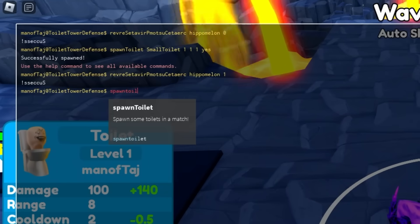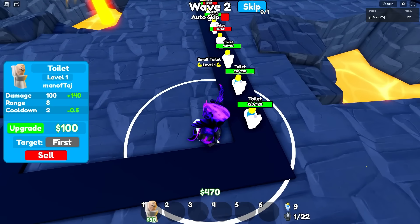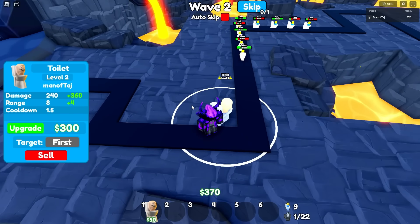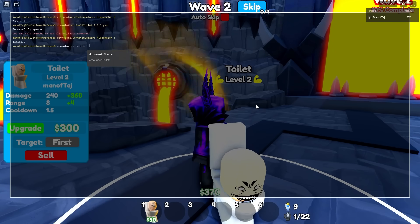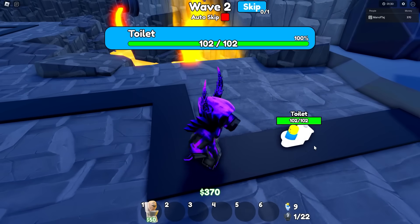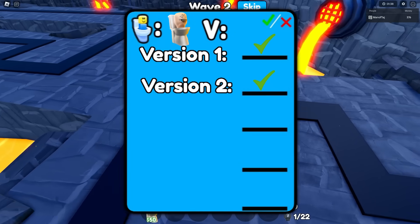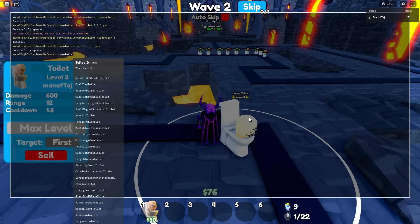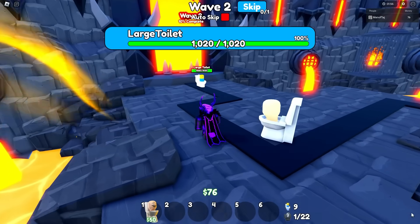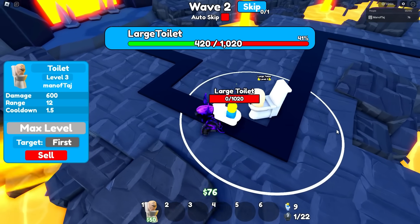Now we're going to do a normal-sized toilet. I'll type in spawn toilet, normal toilet, wave one health, one second delay, and yes it is a boss. I'll let all these normal ones move out of the way, then upgrade this guy to level 2 so it's also a normal toilet. Now we can type in the command once again and spawn it in to see if we can defeat it at 102 health — and it can defeat it. Let's go. Now let's upgrade it to the large toilet and spawn in a large toilet boss as well, with 1,020 health on it — and we got him. GG.